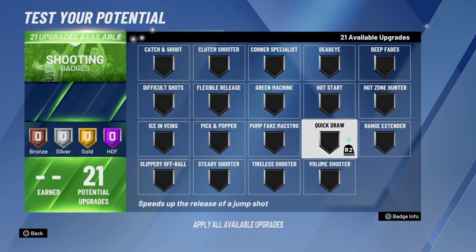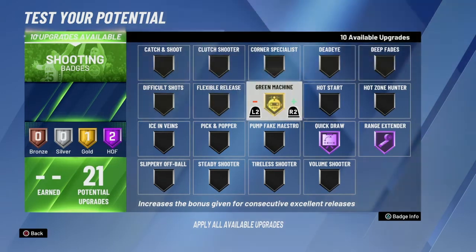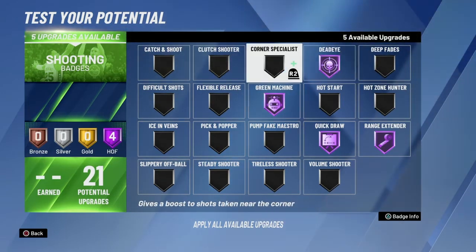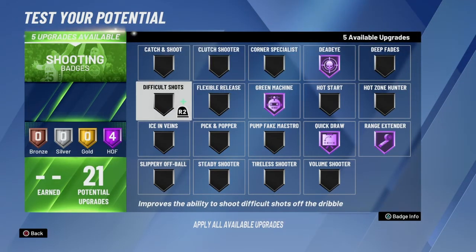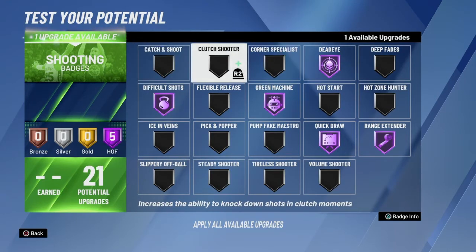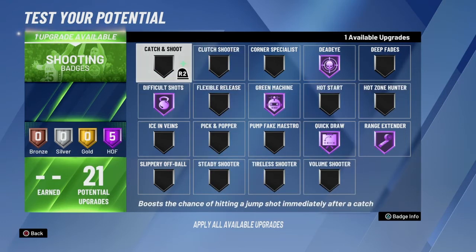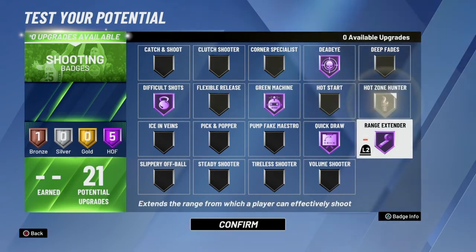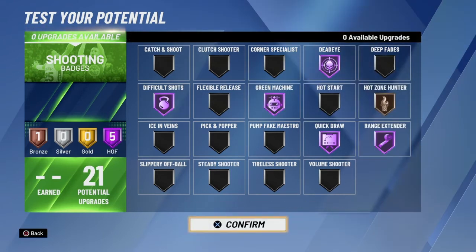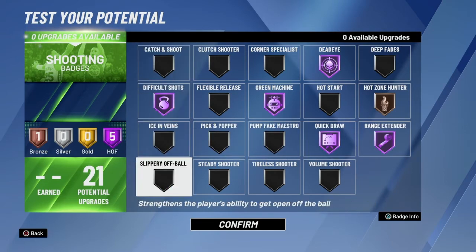Moving on to shooting — with 21 badges, this is a very good shooting build. I would max out Quickdraw, Range Extender, Green Machine, and Deadeye. Then with the remaining five, I would put Difficult Shots on Hall of Fame. With one upgrade remaining, I would put it on either Volume Shooter, Hot Zone Hunter, or Catch and Shoot. I'm going to put it on Hot Zone Hunter if you have hot zones in the park — that's what I'd recommend. If not, I'd put it on Catch and Shoot.